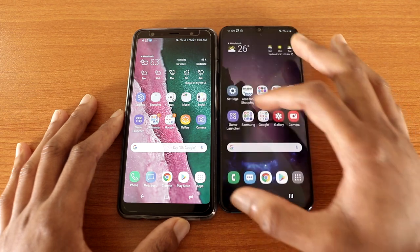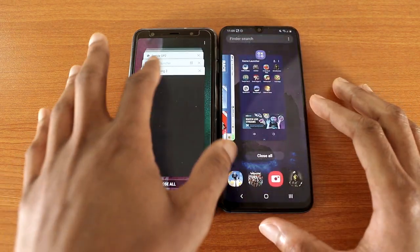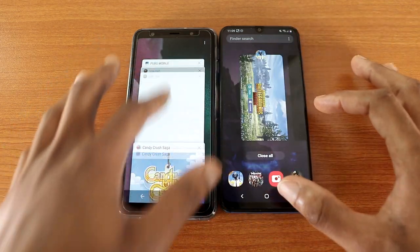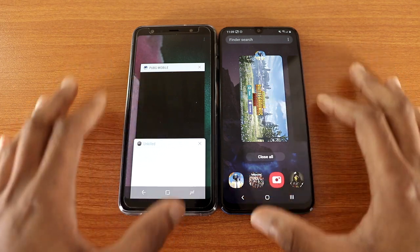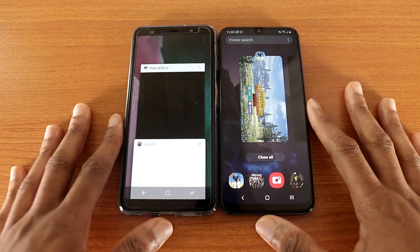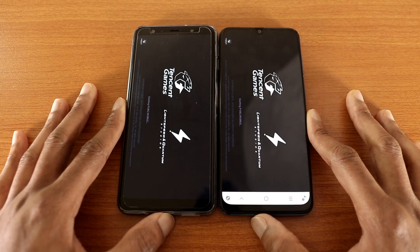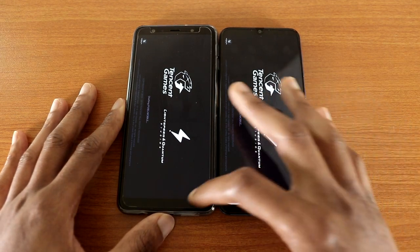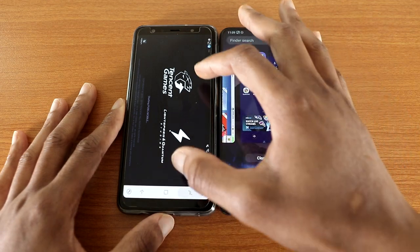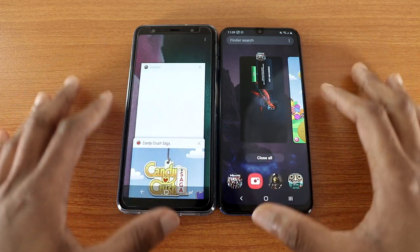Let's go back to the home screen. Now let's do the multitasking to see how well they can handle apps in the background. Let's go with PUBG Mobile. As you can see, PUBG Mobile needs to be reloaded on the Galaxy A51. The next game I'm gonna reload will be Unkilled.